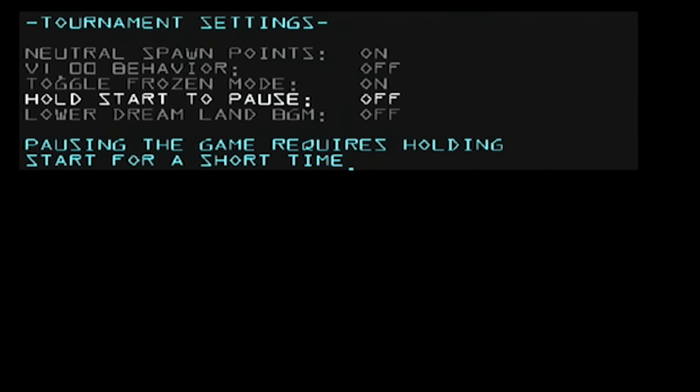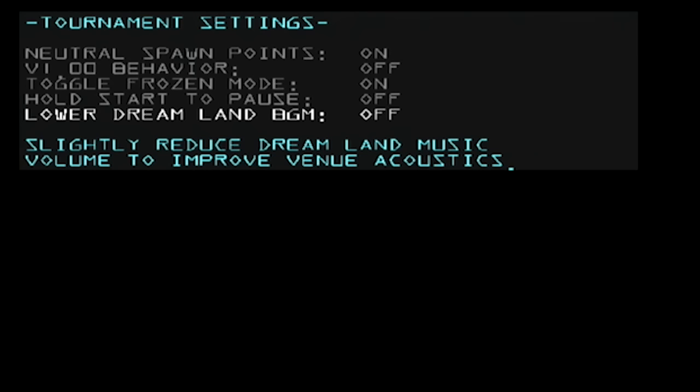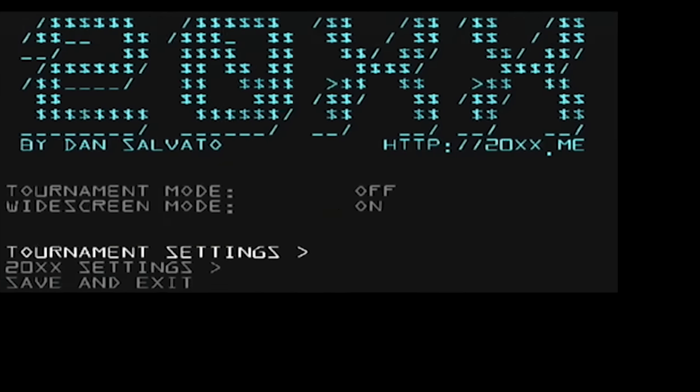Hold Start to Pause is pretty simple — it just prevents accidental pausing, so you have to actually hold Start intentionally, meaning you had to have paused on purpose. And finally, lowering Dreamland background music is more of a tournament venue thing, because sometimes it's really loud and anywhere you walk you'll hear Dreamland's music as opposed to any other music, so turning that down can prevent that. That's all of the tournament settings.